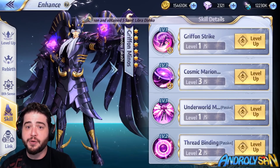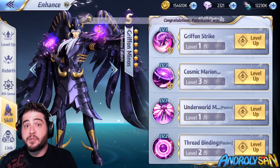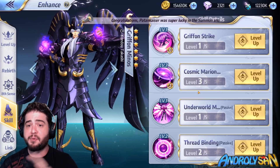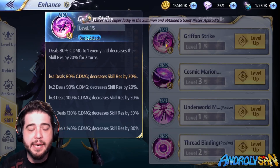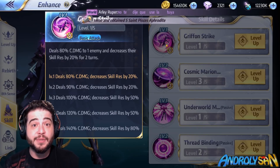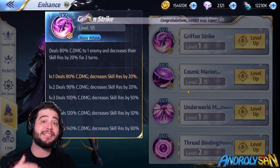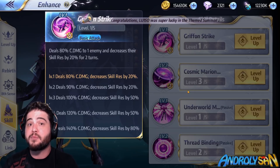Starting off with his skills, the first thing you'll notice is that the icons are wrong — these are the icons for Radamanta's skills. The skills do work correctly, it's just the icon that's wrong. The first skill, Griffin Strike, deals 80% cosmo damage to one enemy but also decreases its resistance by 20% at skill level 1. This can go all the way up to 80% decrease in resistance, making it super easy to control someone after we hit them with the first skill.